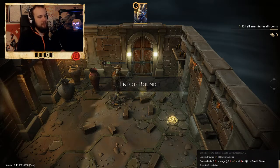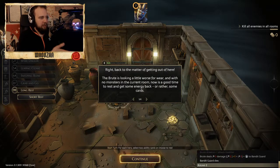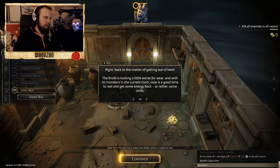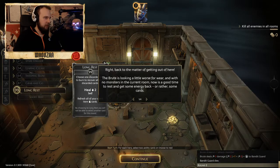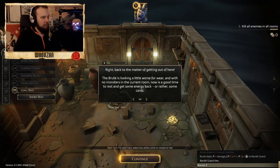I told you we can do this so you guys get to know the basics. No monster in the current room - now it's a good time to rest and get some energy back. When we long rest, you see these cards are grayed out - we get them back when we rest.